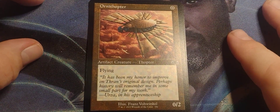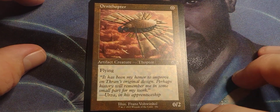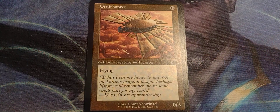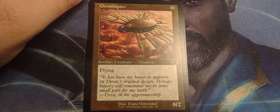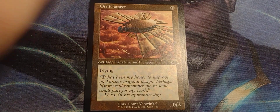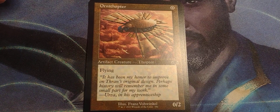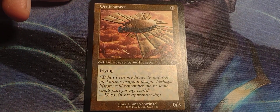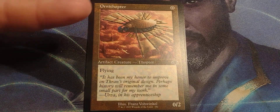We got the classic frame for the Thopter. Zero-drop, zero-two Thopter with flying. Of course it's a Thopter. I don't know why I want to call it Thropter. A free 0/2 flyer — can't beat that. And we got the classic frame for the forest. Speaking of trees.